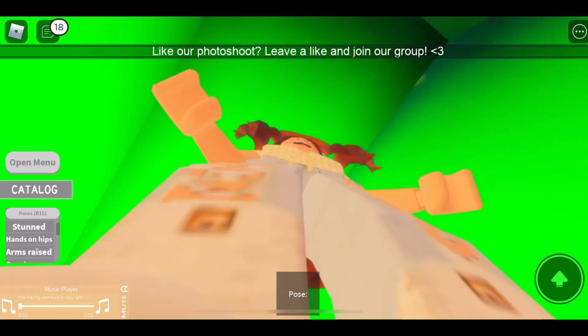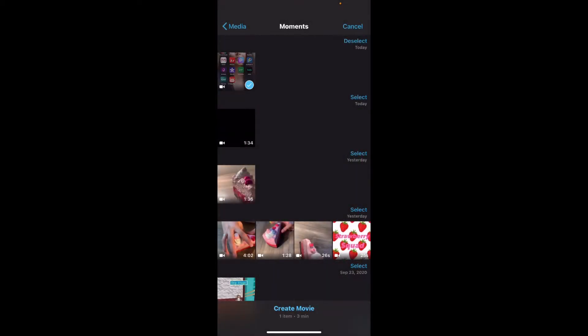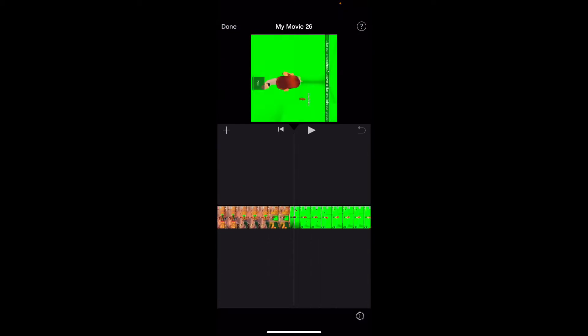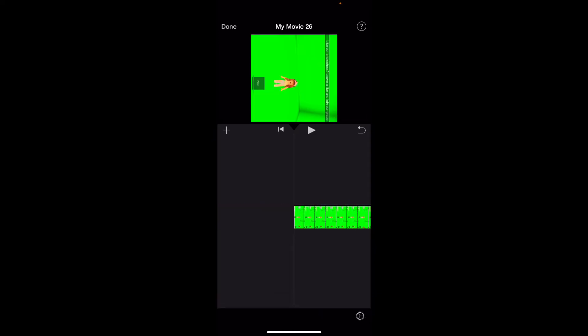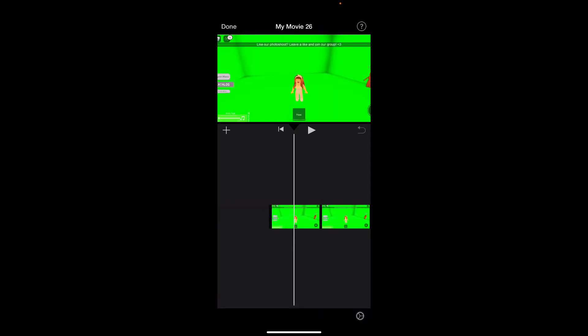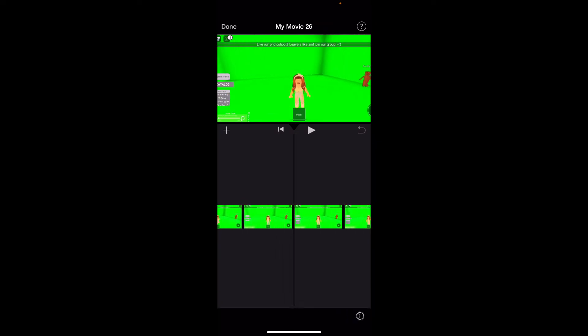Then you can just leave the game and go to iMovie. Click 'Movie,' then split the clip right here, delete that part, and flip this. Delete the pose section and trim the clips — boom, boom. Then what you're going to do is zoom in your camera.